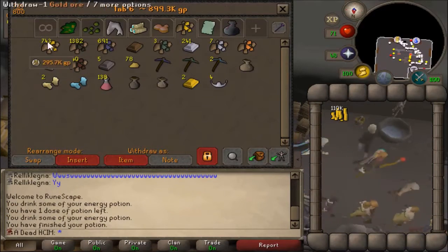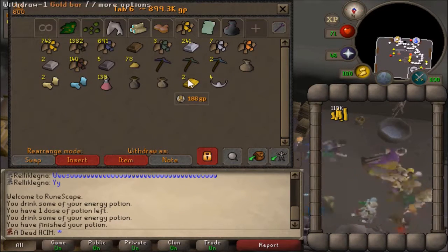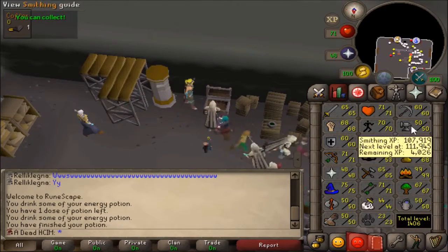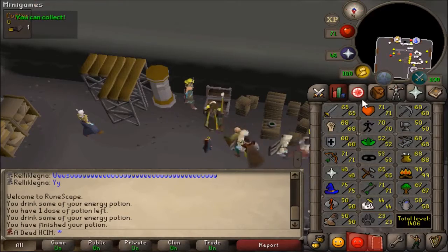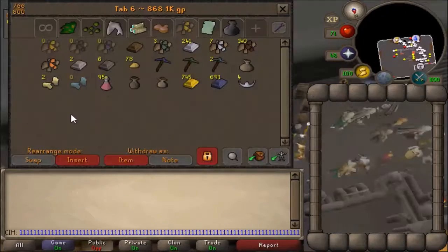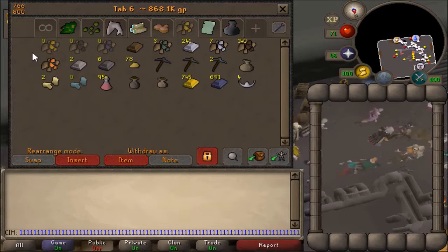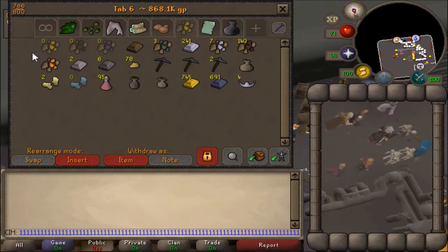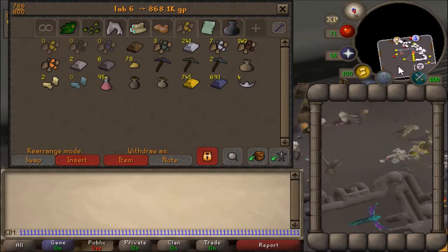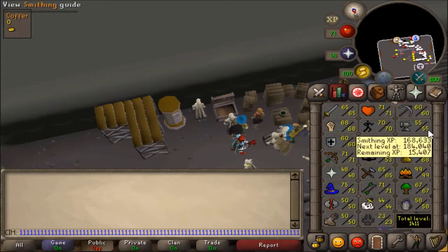So this is going to be my setup — these are all my ores, I have the gloves and energy potions. I'll pay the dwarfs with this, and I'll update you if I get 55 smithing or if I run out of ores first. So let's go. I finished making all the ores into bars — I got 745 gold and 691 mithril, which is not too bad. I used about 40k in the coffer paying the dwarfs to let me use it. I've now got 55 smithing.